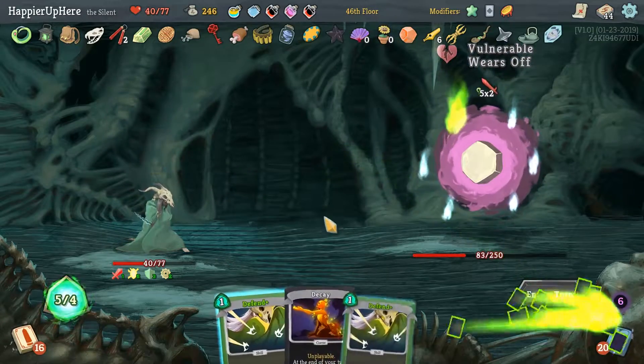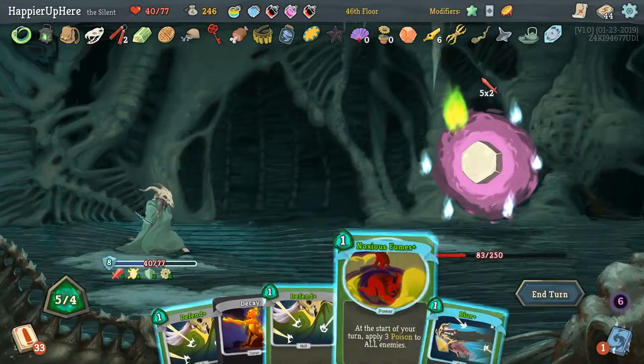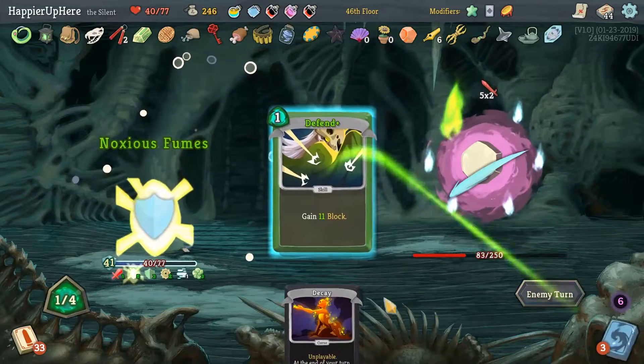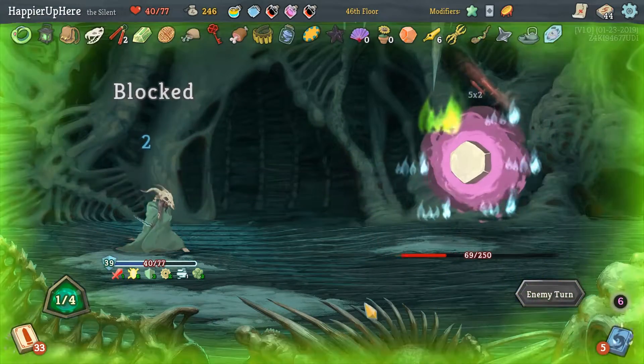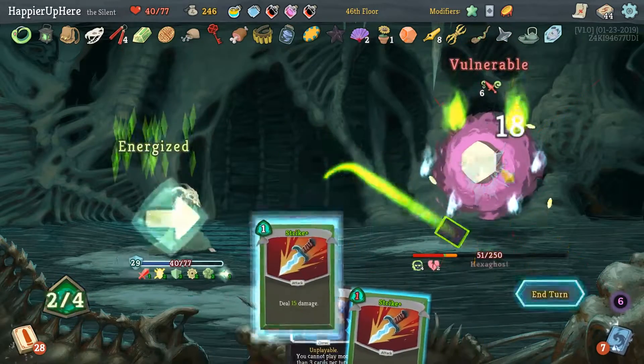10 incoming. Escape Plan — let's check when Normality is coming up. It's soon — let's do Blur, Noxious Fumes, then Defend. Flying Knee and Strike.